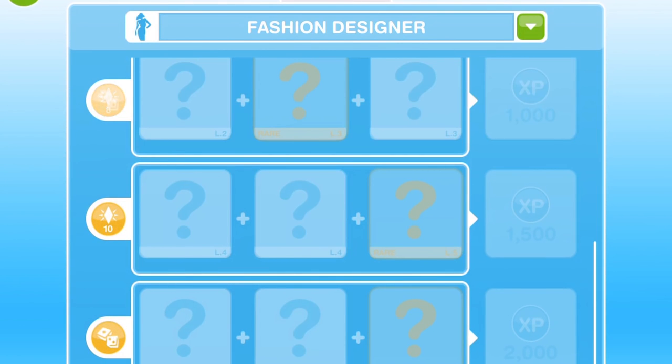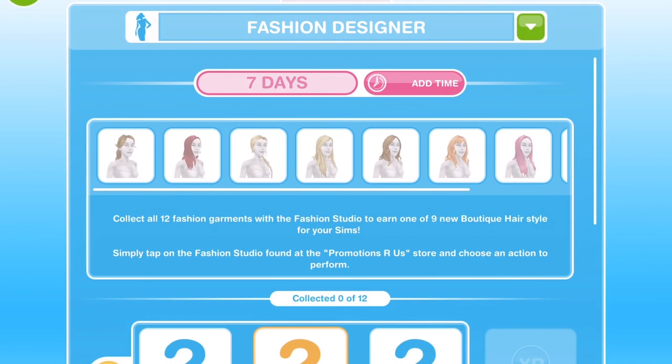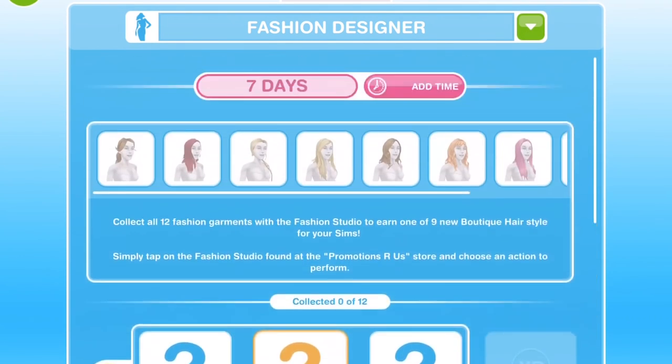Once you have gotten one sim up to the highest level in that particular hobby, just one time, any sim can then collect level 6 and level 5 collectables even if that particular sim is only level 1 — so just only one sim up to the highest level. I would recommend that as you go through the game, get one sim up to the highest level in each of the hobbies, and then when an event like this does pop up you are already prepared and don't have to spend time getting a sim up to level 6.